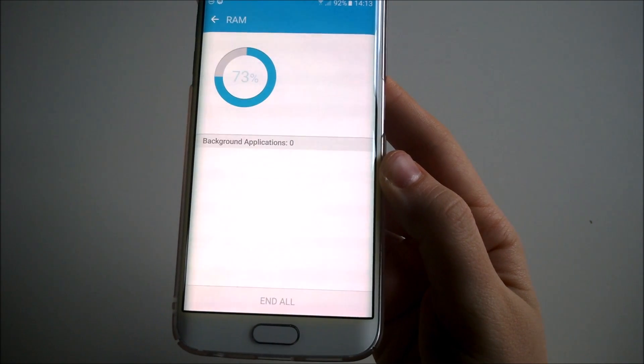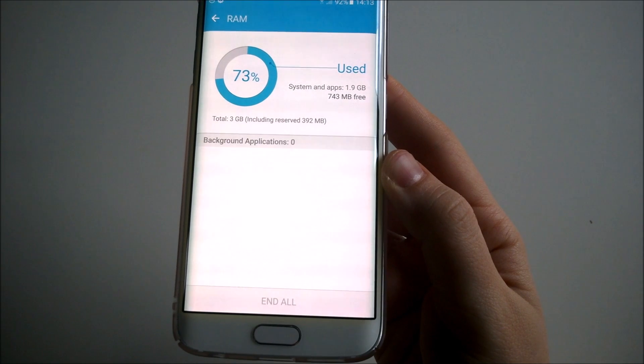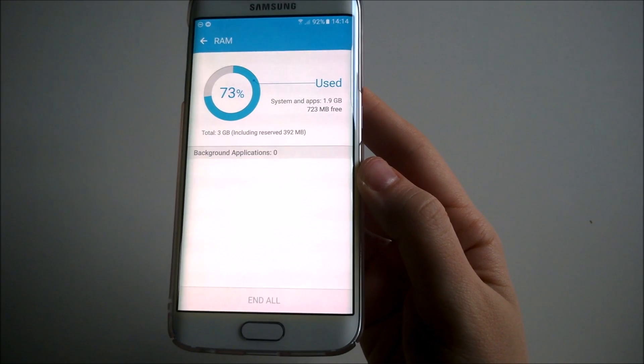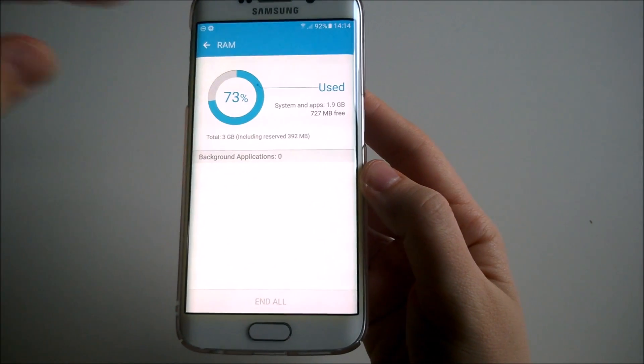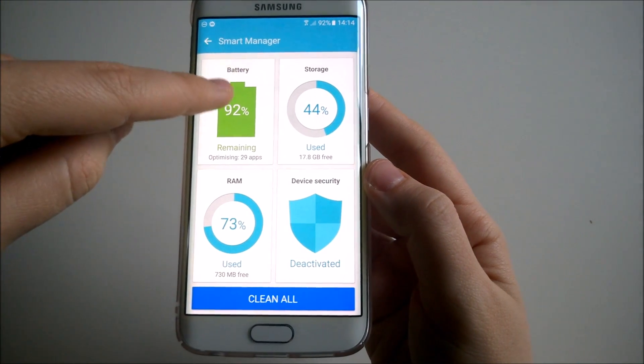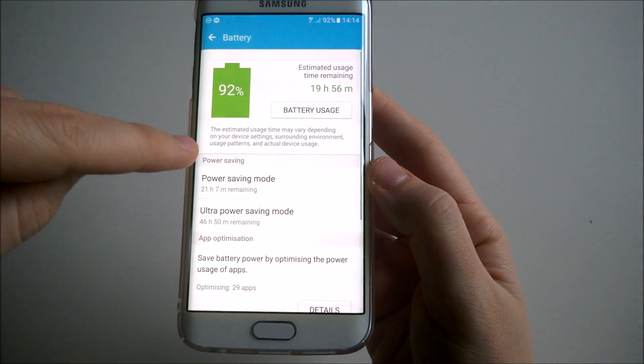About 300 megabytes were cleared, but there's still a lot of RAM used — 73%. That's crazy, and that's worse than the previous update. So I'm not very pleased with that.